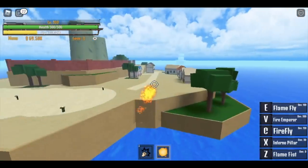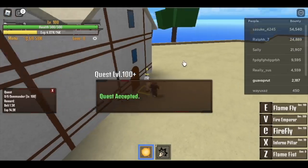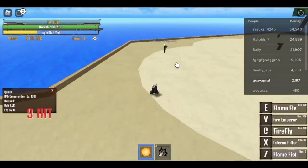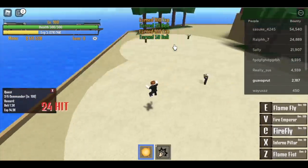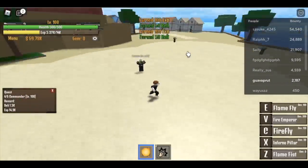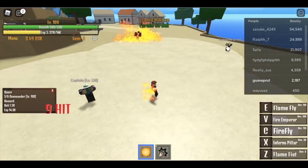For the next island, we have the Soldier Island. We're going to start here by defeating six commanders. How do you do it fast? Check this out: Flame Fist, Firefly, use your Fire Emperor. I missed one — now two more. You're going to use your Firefly and your Flame Fist.